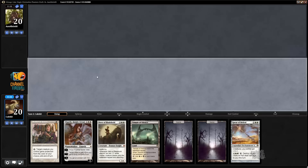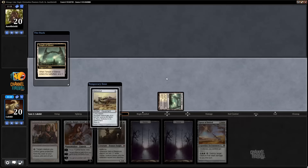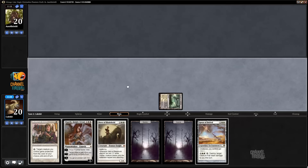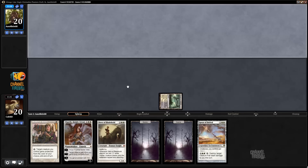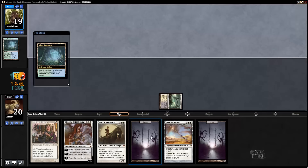Game 3 on the play. We need like a white source or a power-two drop. Mox Diamond would actually be pretty good with this hand. I'm actually going to bottom this — it's not even especially good in this matchup because he has a lot of cards that can go over the top of it, like the Batterskull. I think Hero of Bladehold is probably going to end up being a better card. I'd rather hit a power-two drop or my second white source.